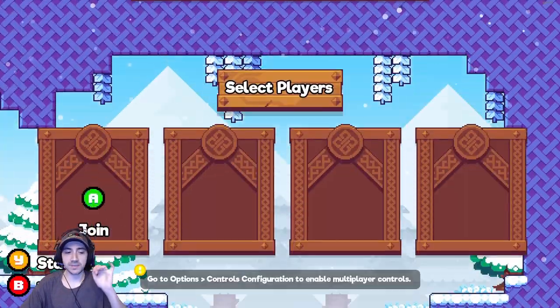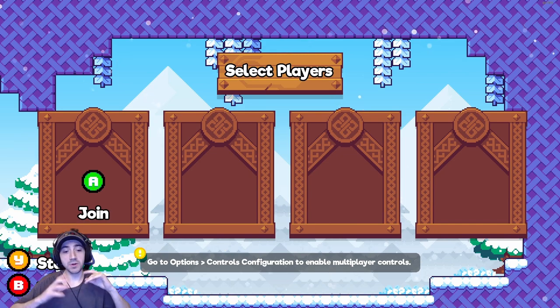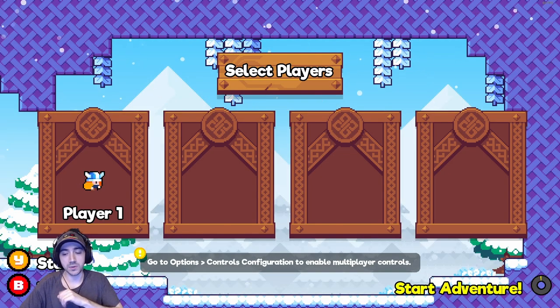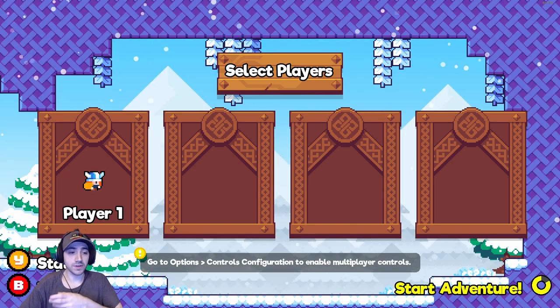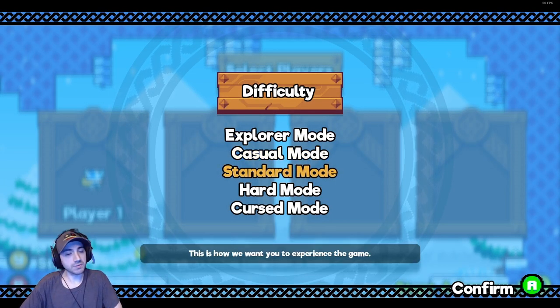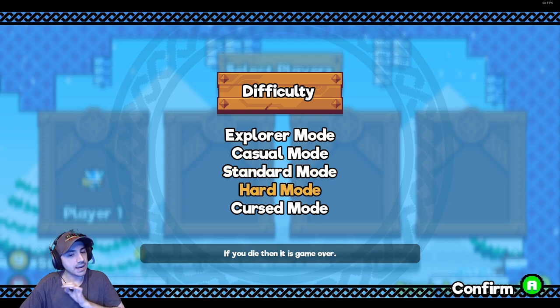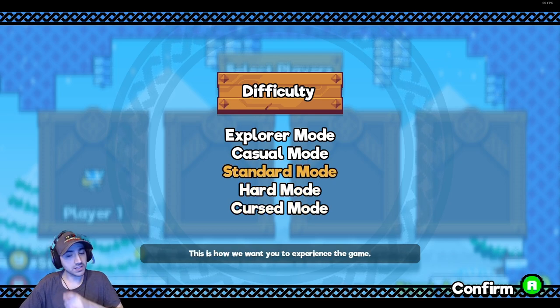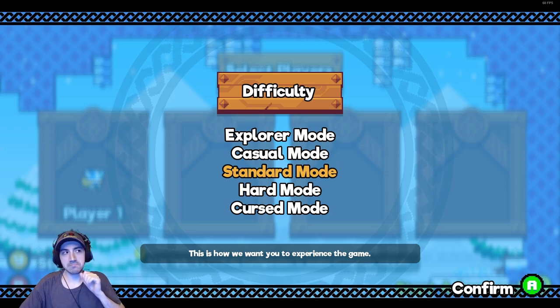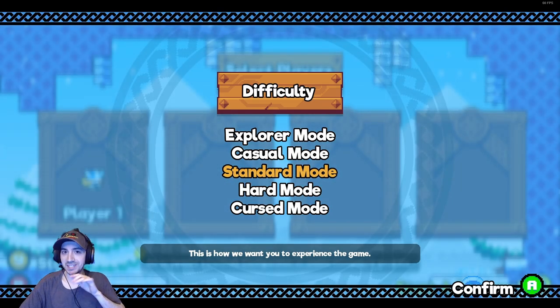Starting a new game, one thing you'll see is co-op, which is awesome, but we're gonna do single player. There are quite a few difficulties available and I'm gonna jump into curse mode after this to show you what that's like — I was pleasantly surprised by that one, that's pretty interesting.